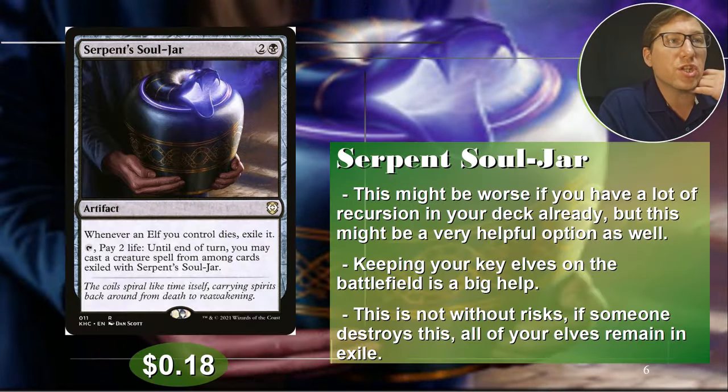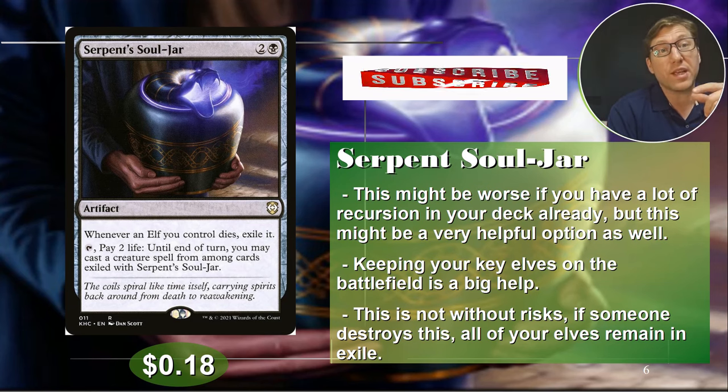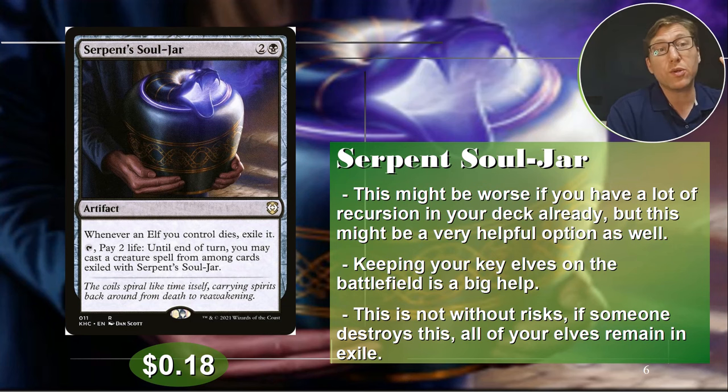Number five: Serpent Soldier. For two and a black, this is an artifact. Whenever an elf you control dies, exile it — sounds bad, but it's kind of good too. Tap it, pay two life, and until the end of next turn you may cast a creature spell from among cards exiled with Serpent Soldier. So it lets you recast exiled elves. The main thing with elves is keeping those key elves — your Anthem elves, your damage boost, or your win-con elves — on the battlefield. This catches them and lets you throw them straight back in. If you've got a lot of recursion this may be a bit worse, and remember if this gets destroyed, you're stuck with all your elves in exile. So it's potentially a bit of a gamble. 18 cents.